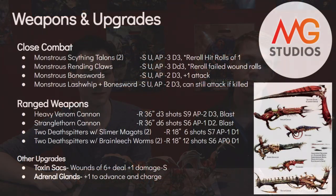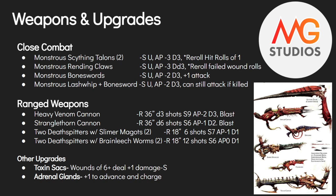Also worth noting: if you roll a six to wound with the Rending Claws, it goes to flat three damage and AP minus five — extremely deadly. Next, we have Monstrous Boneswords: strength user, AP minus two, damage three, and you get one extra attack for taking them. It is important to note that you cannot take two pairs of Monstrous Boneswords and get two extra attacks — it's the Tyranid curse. You can't wield two sets of the same weapon and get two extra attacks; that's how it's written in the FAQ.